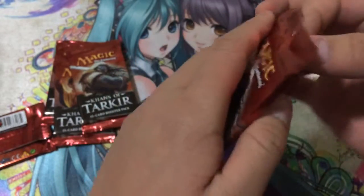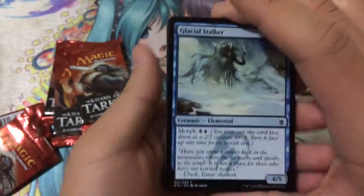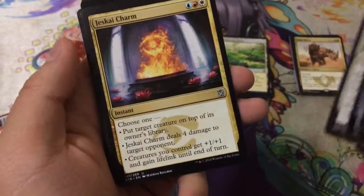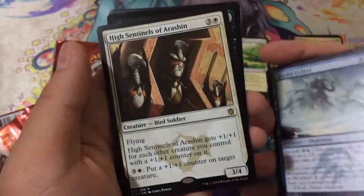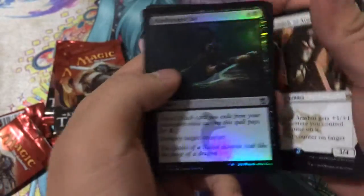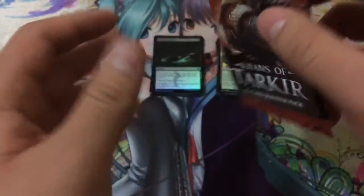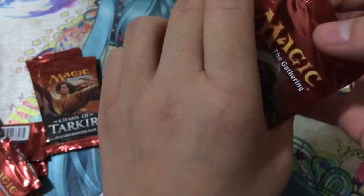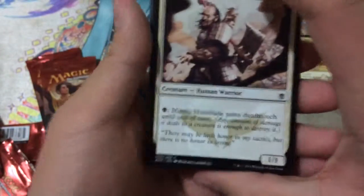Next pack. Our uncommons are Jeskai Charm, Abzan Falconer, and Heir of the Wilds. Looks like we got a foil — our rare is High Sentinels of Arashin, and a foil Murderer's Cut, which is an uncommon. Not sure if that's really any good, but hey, we got a foil so that's pretty cool. If you guys are Magic players and know anything about these cards or if I pulled anything good, please leave it in the comments below — it will really help me learn about the game. Magic looks to be a pretty competitive and fun game, especially since you can win real money in tournaments, and the artwork is phenomenal.